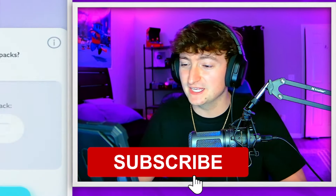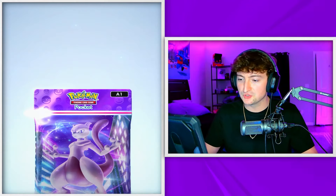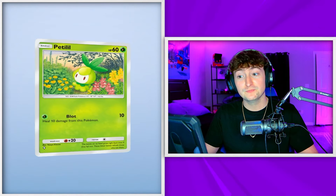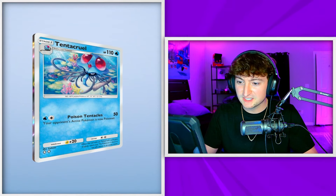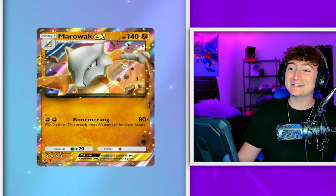Hopefully you guys are enjoying this. Make sure you subscribe and let me know if you want to see more pack openings — I'm enjoying these. The regular pack — oh, there's something back there, so immediately this is already a point for team regular. Bulbasaur, Bulbasaur, Tentacruel — what could this be? That looks amazing. Marowak EX! So tied up 1-1.